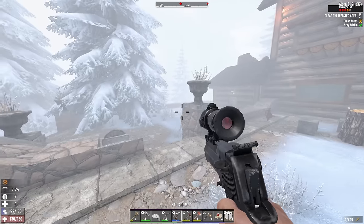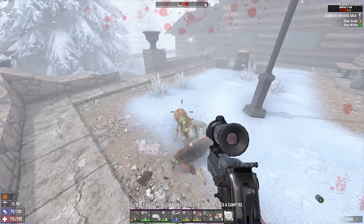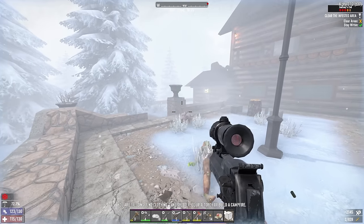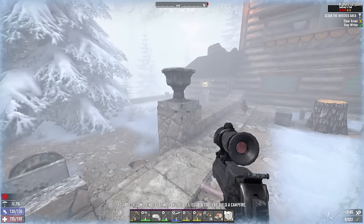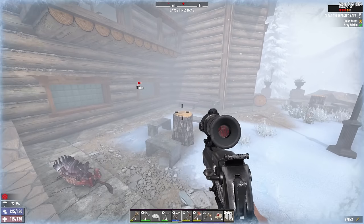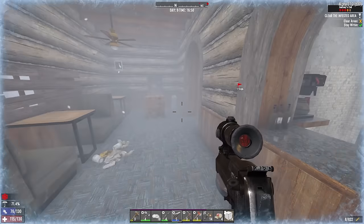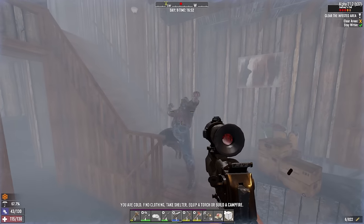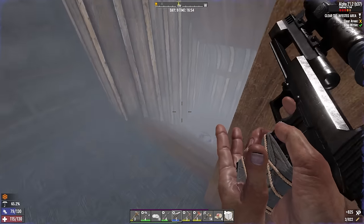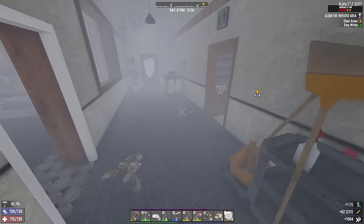Let's take this outside — too foggy in here. Not that it's much better out here but I can at least see further. Also, I only take 15 damage per hit from ferals now, so that's nice. It'll still be 30 from feral bikers though, so I still have to be careful. A couple of those running up on me and I'd be dead very quickly. Some food and water, nine mil.